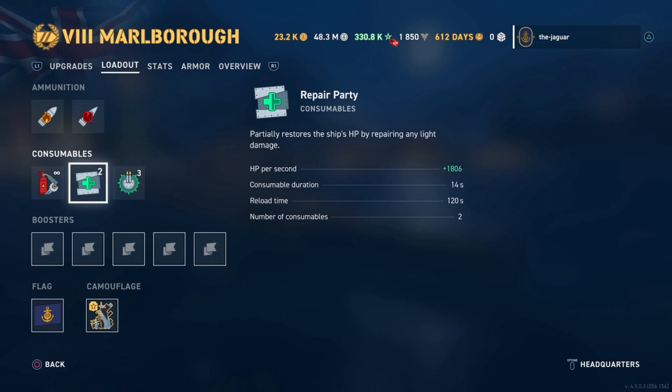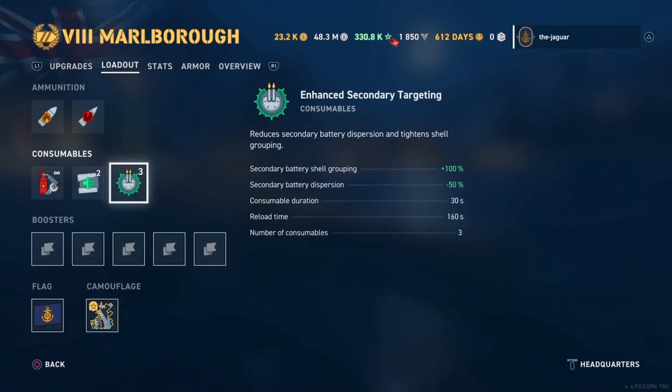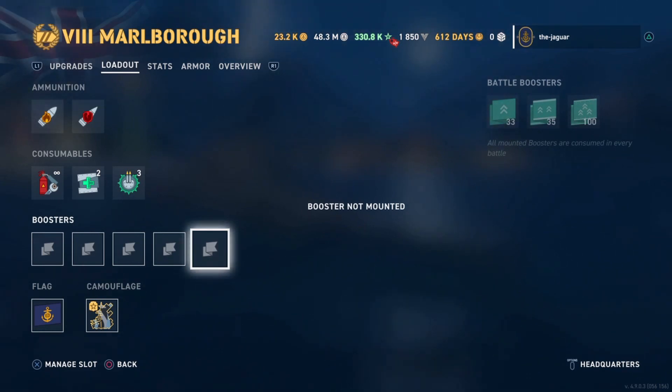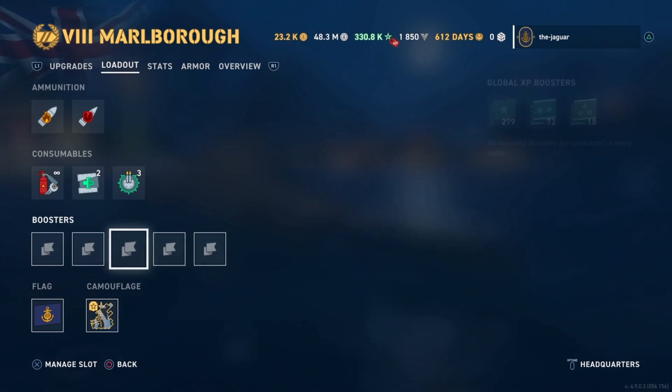The Repair Party consumable partially restores HP by repairing light damage at 1,806 hit points per second. At legendary rank 4 that will increase to well over 2,000 hit points per second. Duration is 14 seconds, reloads every 120 seconds, and there are two consumables. The Enhanced Secondary Targeting consumable improves secondary battery shell grouping by 100% and dispersion by 50%, duration is 30 seconds, reloads every 160 seconds, and there are three of those. No boosters are selected here, but during the highlight I did have the epic battle booster running.